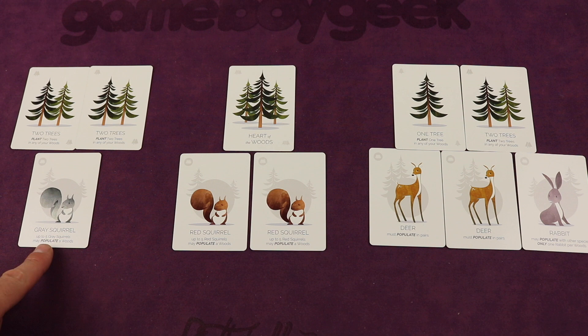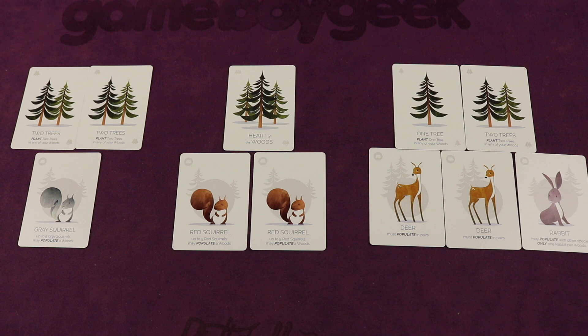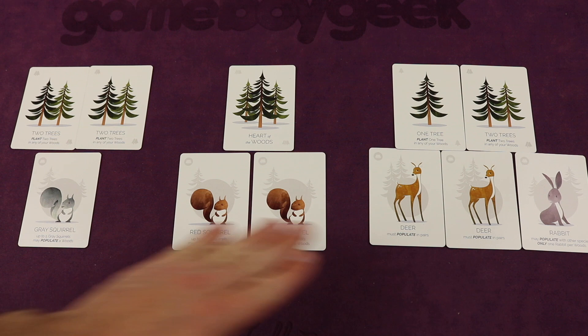Or maybe you'll have a pair of deer in the woods because they always populate in pairs. The exception is a rabbit, which can populate with any other species but only one rabbit per woods. So here we have three trees and three creatures, so that's okay. You're planting trees, populating woods, and getting points for the critters and creatures in your woods — for example, 1, 2, 3, 4, 5, 6 points.